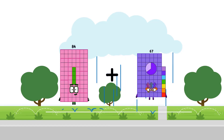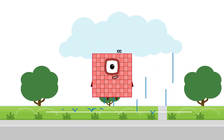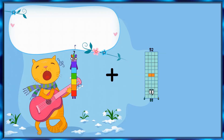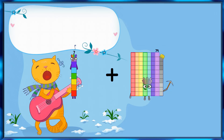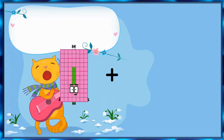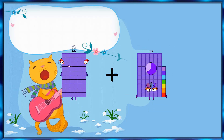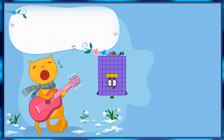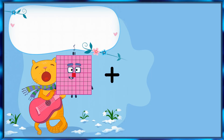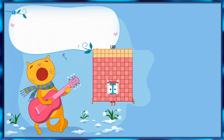84 plus 16 equals 100. 7 plus 79 equals 84 — wait, equals 86. 60 plus 3 equals 63. 63 plus 81 plus 39 equals 120. 38 plus 92 equals 140.